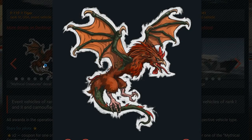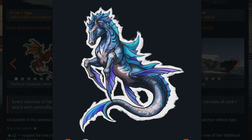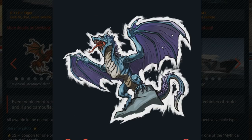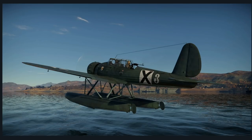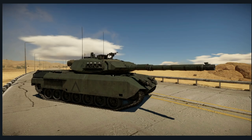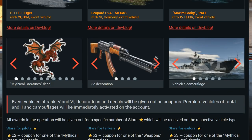The mythical creatures decals are amazing and stunning — whoever made these should have been paid handsomely. The gun decorations look nice too, and the vehicle camouflages are more positive than what we've seen before. Previous events had basic bicolor or tricolor camos, but this time they've gone with historical camouflages, which is a great step — much better than before. I highly agree with historical camos for those vehicles.